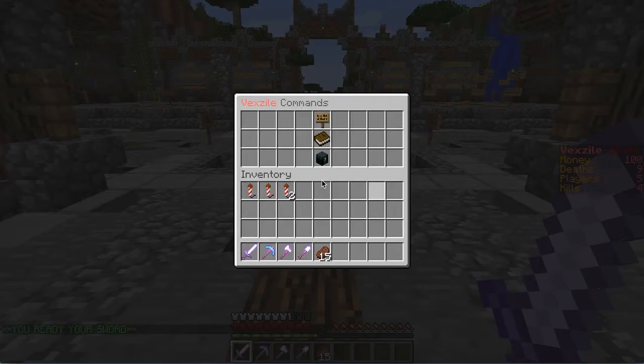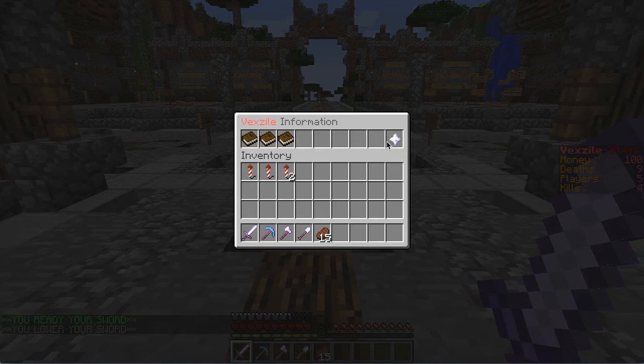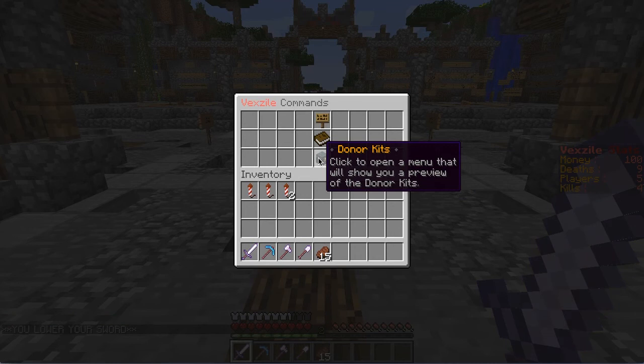Also in the menu there's server information, which just gives you the staff, the donor ranks, and the links — which is the website and stuff.